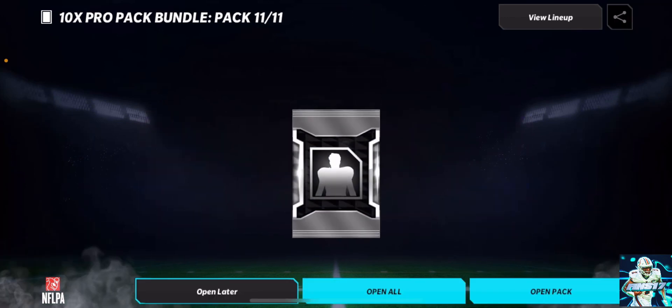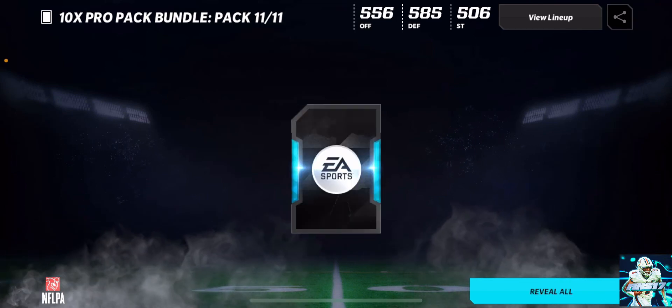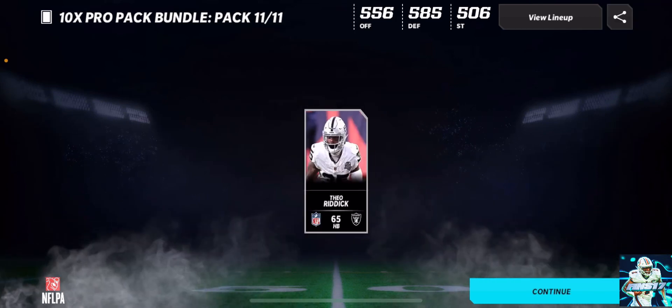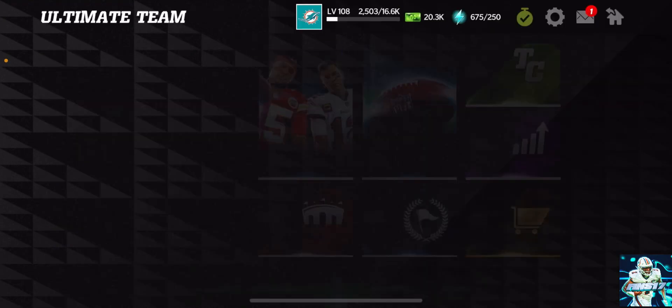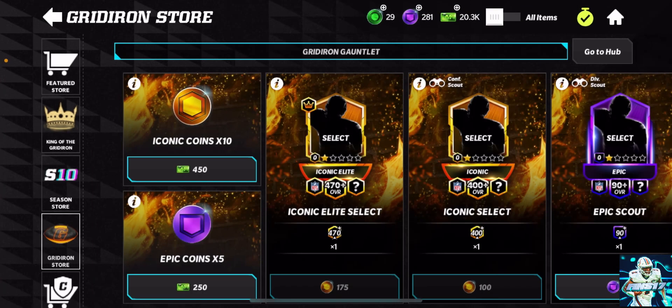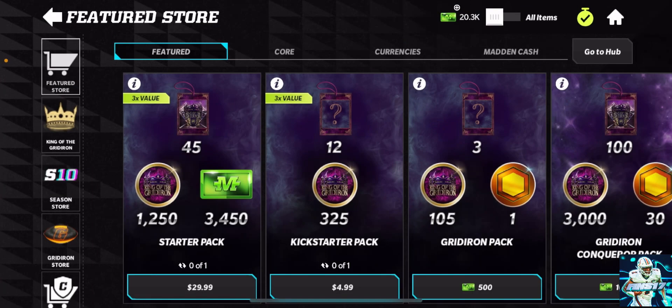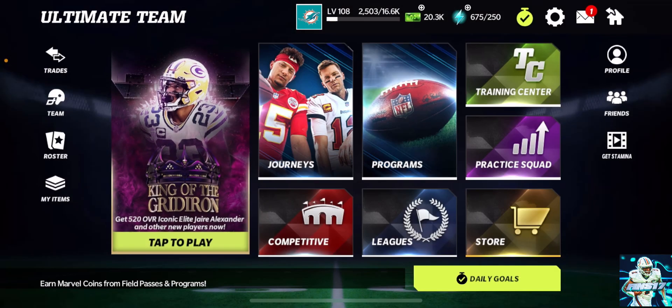Here's the topper — it's supposed to be a 65-plus player. We should have a chance of pulling something good here. Theo Riddick, 65 overall. So that was 100K, and we yielded 40 60-plus overall players and one 65-plus. But we did get some 65-plus players there.